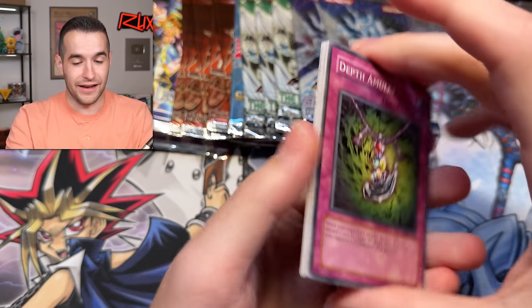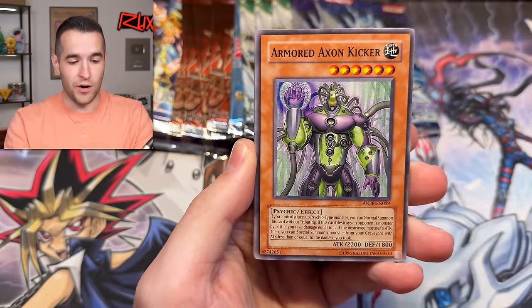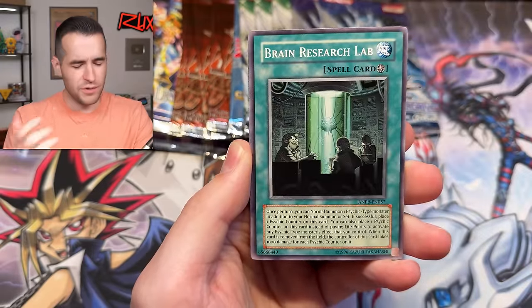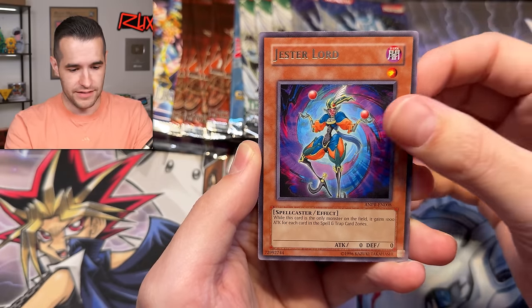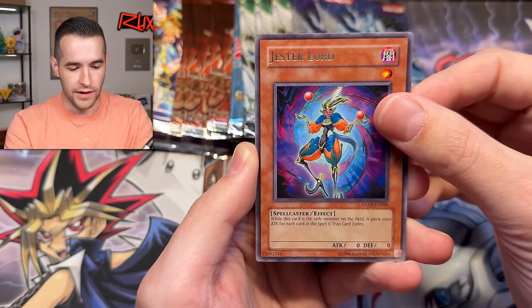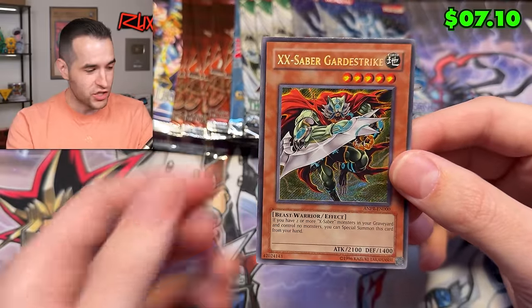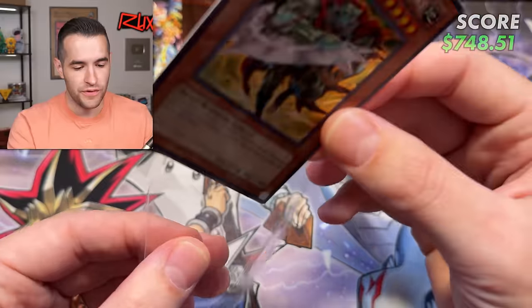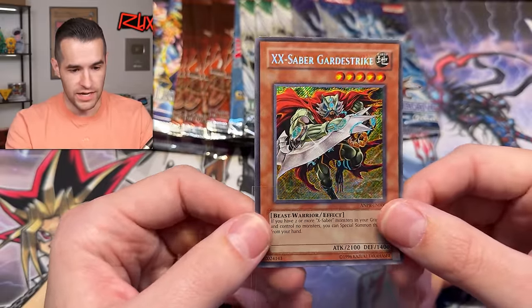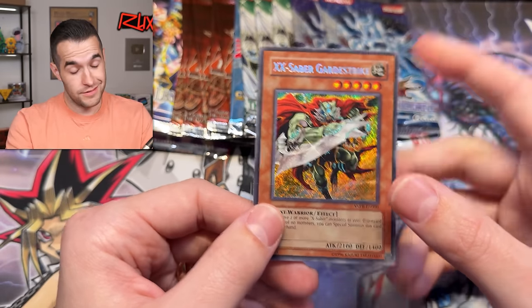That might have been my longest yell in a while — we haven't pulled anything that big in a while. The horse was big, but this is insane. The X-Saber Guardiangle Strike — I don't even remember this card. I have opened a lot of Ancient Prophecy and I'm not sure we've ever pulled this. It's a secret rare — that's actually really good. I don't know the value but a secret rare from Ancient Prophecy is really something.